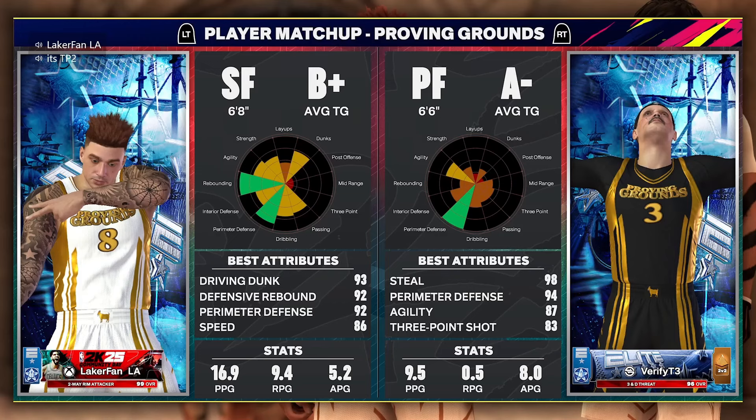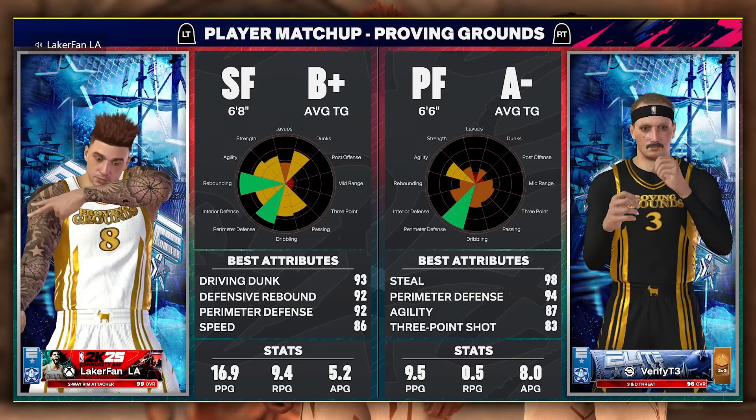Tanner's build is like an 86 three, 94 mid-range, point-forward stretch big with decent ball handle. For me, I'm not a great offensive matchup against either of these builds. I can't go at a pure lockdown at 6'6" and I definitely can't go at a 7-1 post scorer with a high block rating — I'm on a pure inside 6'8". It's a really tough matchup for us.